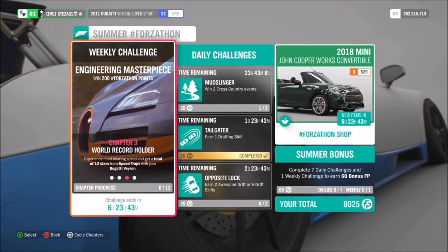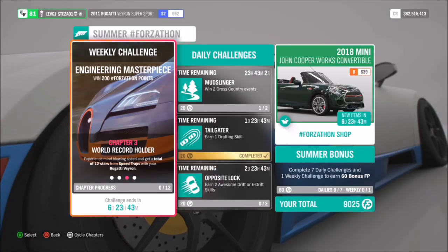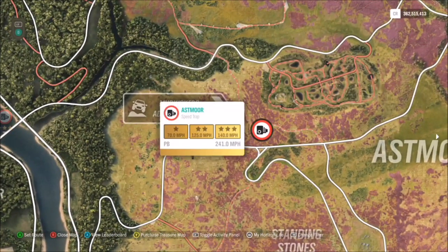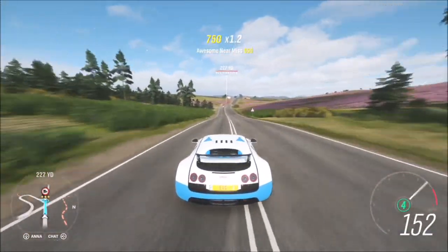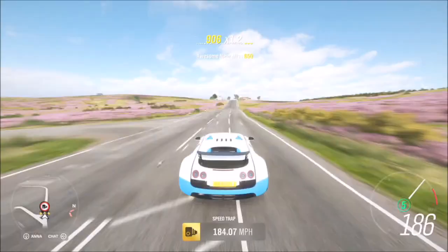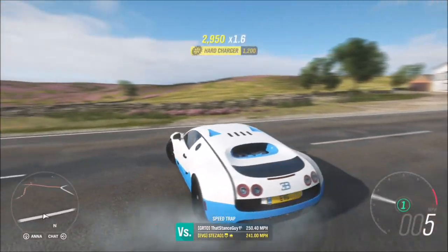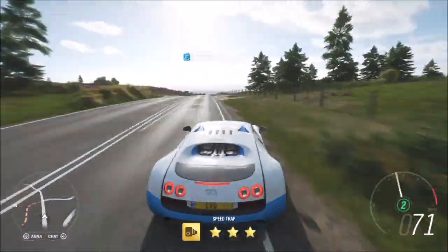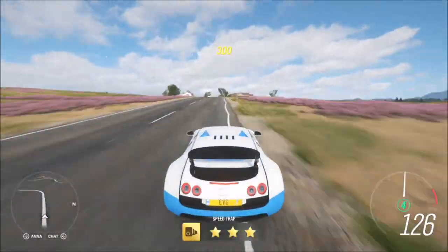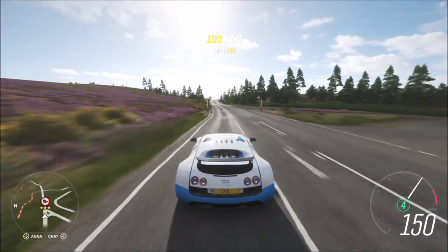The next challenge just wants you to get a total of 12 stars from speed traps in your Bugatti Veyron. This is again a really easy challenge. If you go over to the Asmore speed trap just by Mud Kickers Adventure Park, three stars there is only 140 miles per hour, which is absolutely nothing for this car. You don't need a massive run up — all you have to do is go through it one way, turn around and come back. Three stars means you only need four runs to get the overall 12 stars. It doesn't matter if you don't get three stars on each run — just keep racking them up until you hit 12. Getting three stars in this car is very easy and it won't take that long at all.